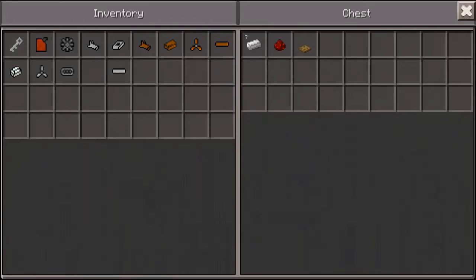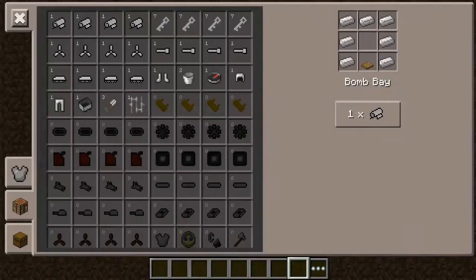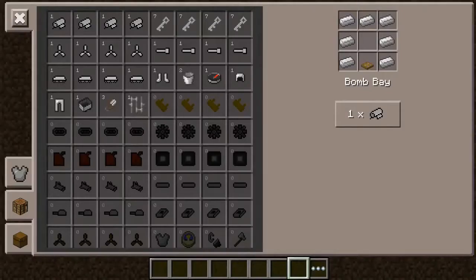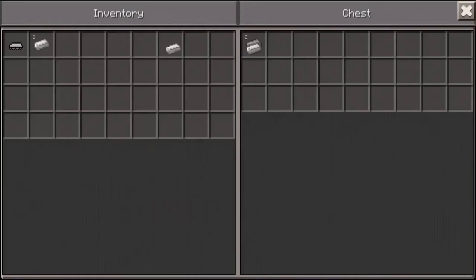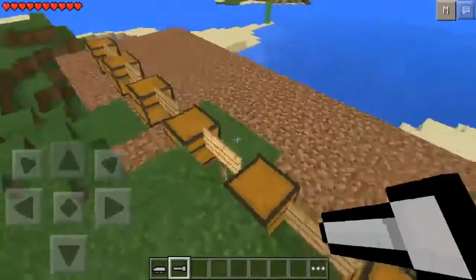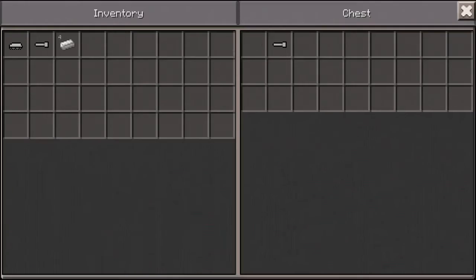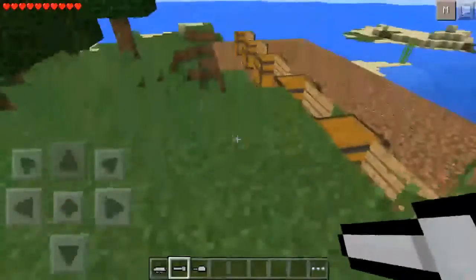The next thing is a tank body. To make one you're going to need seven iron ingots, one redstone, and one trap door. There's the tank body. Next is a tank barrel — to make one it's just five iron ingots. A lot of iron in this one, guys, keep that in mind. Tank barrel, there you go. Now the next thing is a tank turret. To make one you're going to need one tank barrel and four iron ingots. And there you go, tank turret.